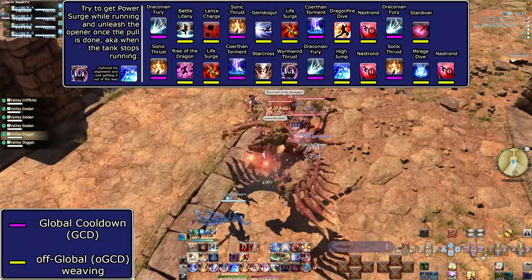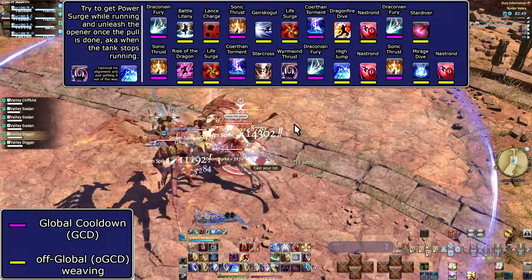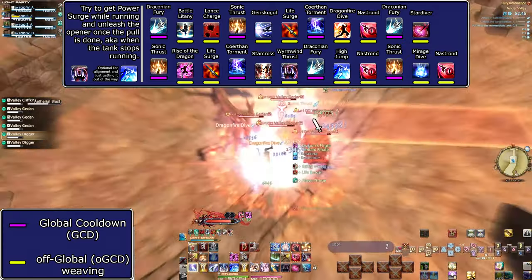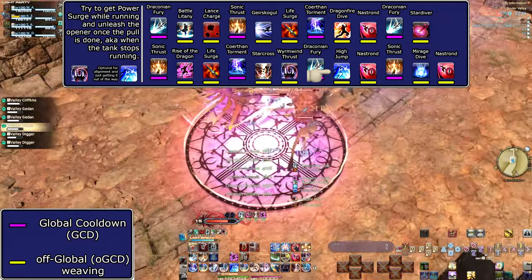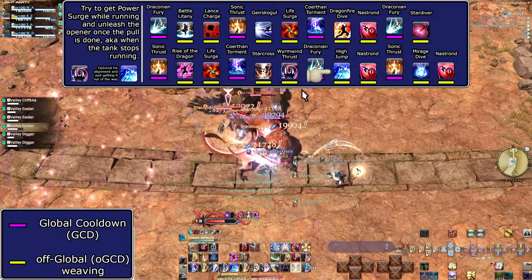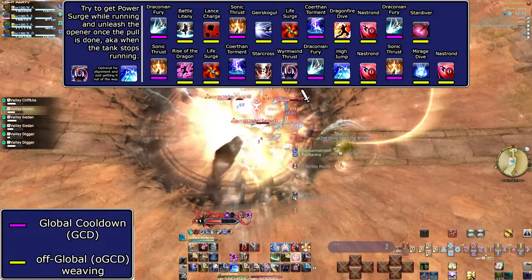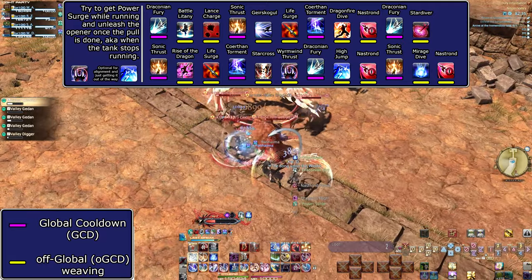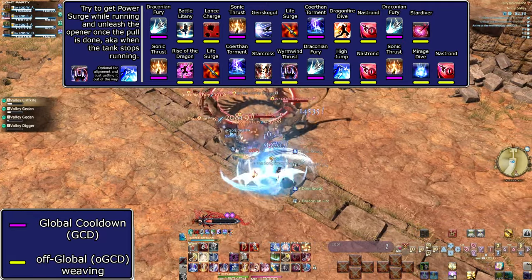For AoE, you probably already understand how we'll be handling it: buff up, throw out the big AoE hits, and double weave like crazy. High Jump and Mirage Dive remain last, especially with the high potencies of Dawntrail attacks. Just like with single target, you can adjust the order of skills as needed, so long as you're getting everything out while buffs last. That covers the long and short of Dragoon — it's a smooth experience with few bumps. Despite the slow speed, it still feels fast and often busy with Life of the Dragon. It remains my main job for a good reason.